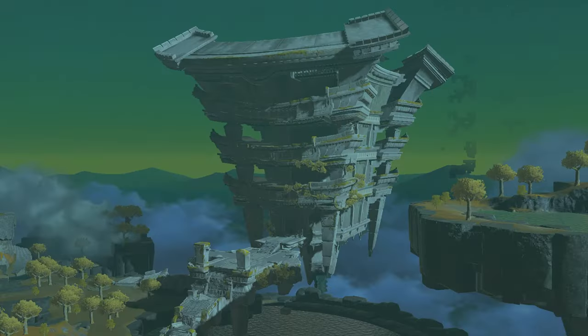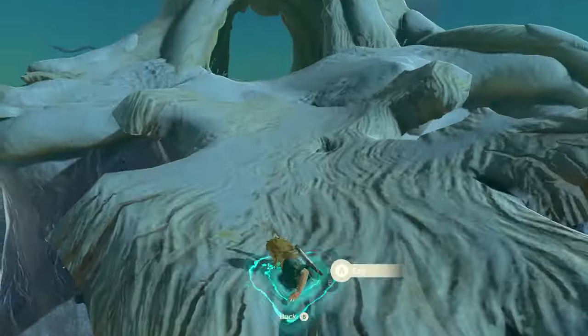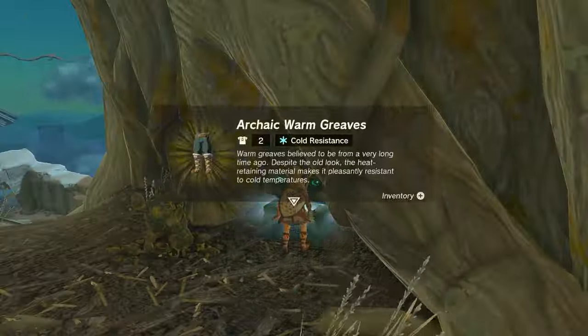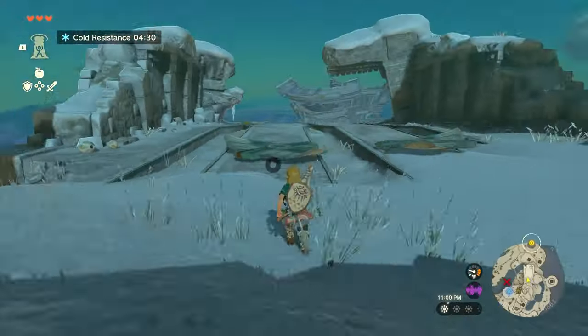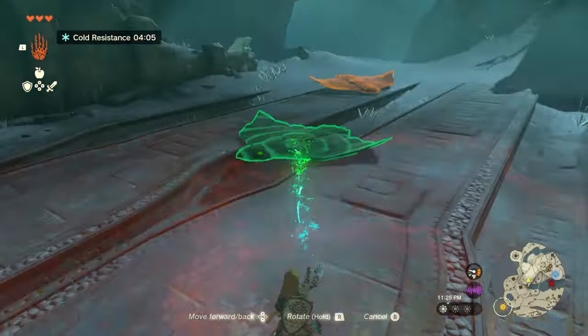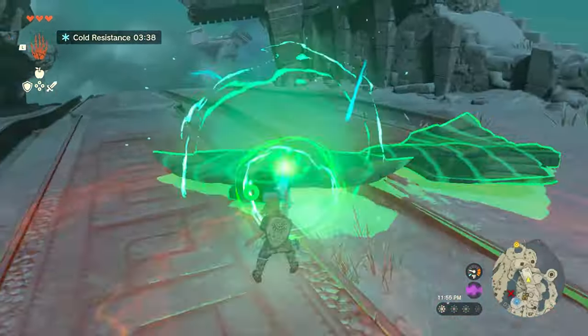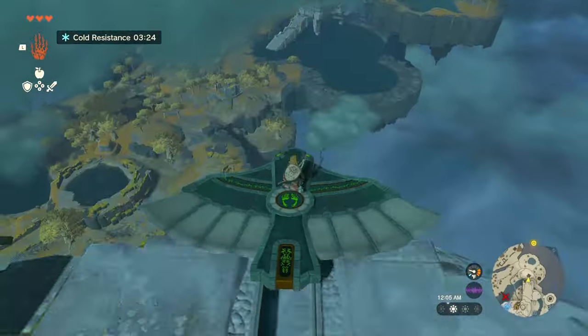Exit the shrine, and now Rauru is going to appear before you again. After speaking with him, use Ascend on the weird tree-looking platforms nearby. Inside this tree, you'll actually find some cold-resistant pants inside of a chest. And if you keep going forward, you'll eventually find some bird gliders — hop on and ride it all the way back to the Temple of Time where we started this whole thing.